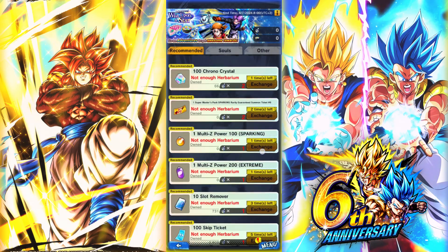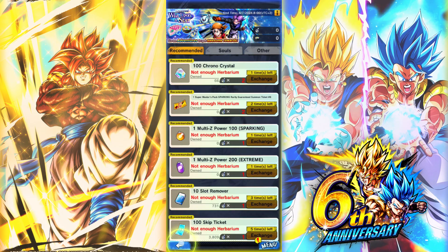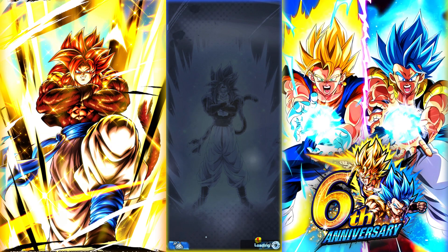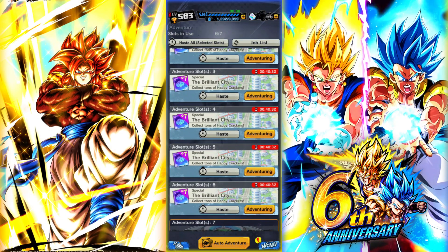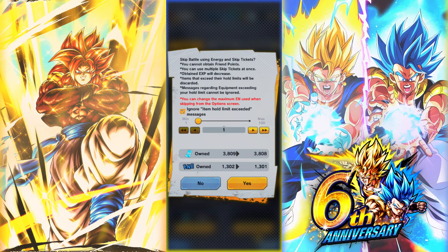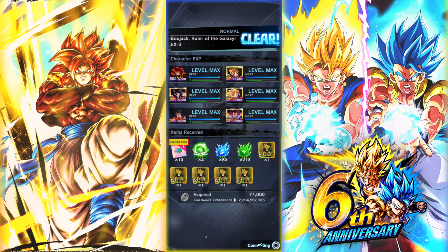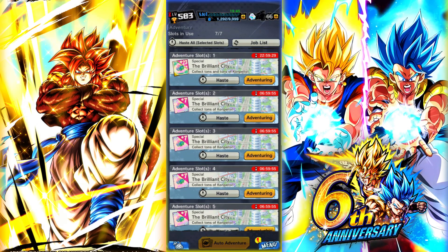Wish Upon a Star is also on — you can get Chrono Crystals from Adventures this time, so make sure to do your Adventures properly. You can get 200 Chrono Crystals if you find the specific bottle. To do Adventures, you go to Adventures and click Out of Adventure. There's also a new event where you have to grind the BoJack stage to get Adventures for Wish Upon a Star. Once you do it, voila — you get the Adventures, and there's a chance of getting Chrono Crystals from them.